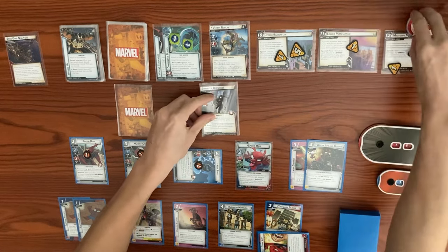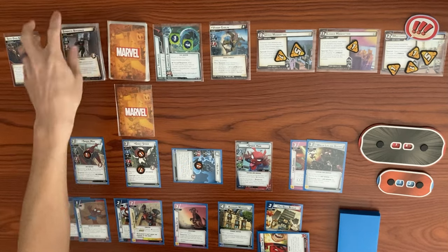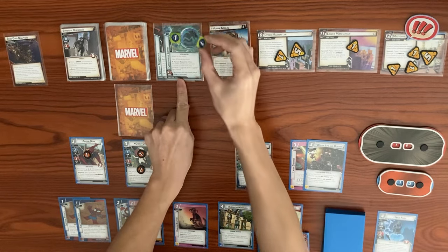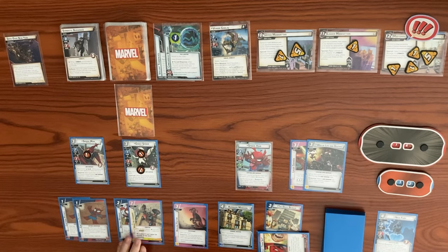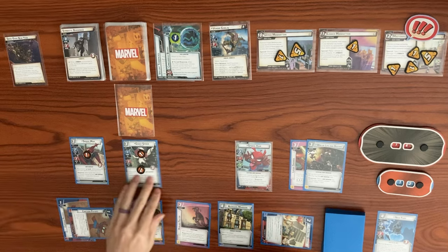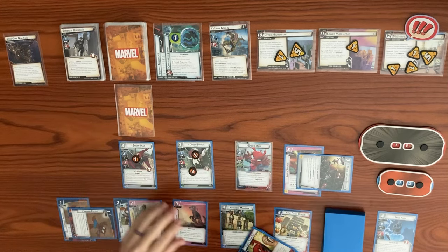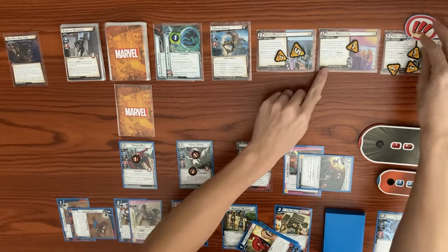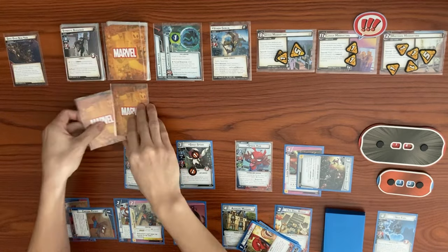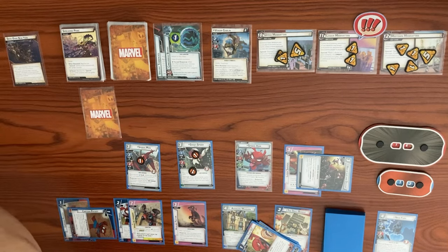He hits for three, knocking out Nick Fury. Nick Fury is defeated. His force response triggers - move the bomb counter, exhausting an upgrade and a support. The upgrade is Cartoon Physics and the support is Web of Life and Destiny instead of Daily Bugle, since we just used Across the Spider-Verse. Claim the Throne resolves - special places one threat on each scheme. Then a face-down encounter card is Spreading Panic - resolve the special ability of the scheme with the Glider counter, and it surges so another one threat on each scheme.